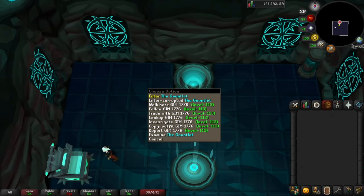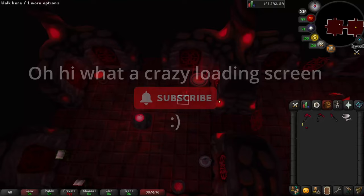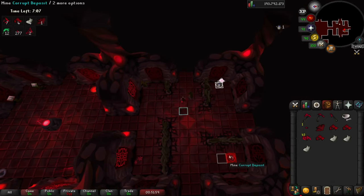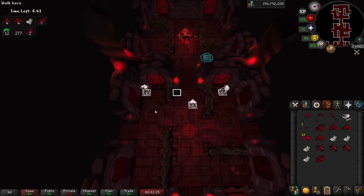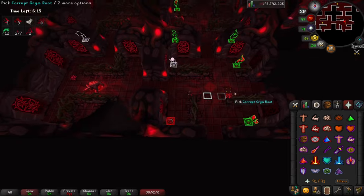The goal on the first pass is to aim to get four of each resource, one weapon frame, two Grim Roots, and any fish you can find. The chance of getting everything in one run is very low, but that's the goal — get as much as you can and then circle back to the resource room.